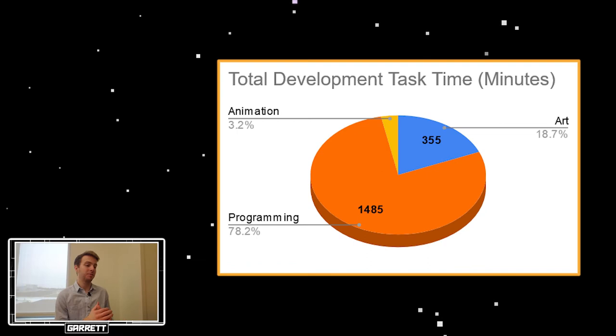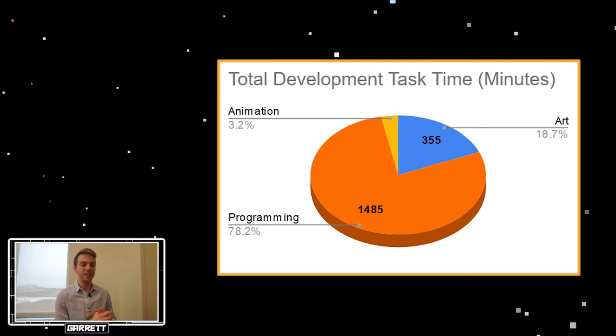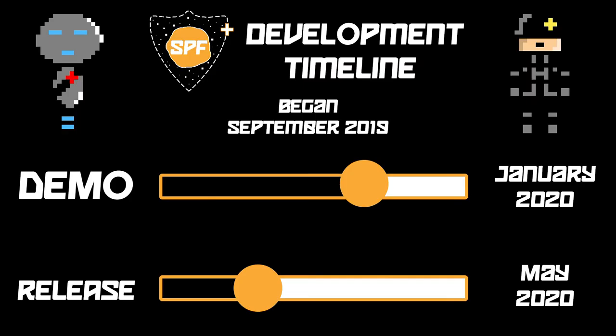Project overview: I have spent 355 minutes on art, 1,485 minutes on programming, and 60 minutes on animation up until this point. And here is the timeline of the game development cycle for Space Prevention Force.